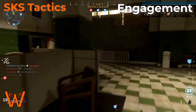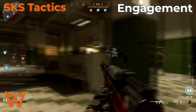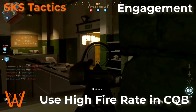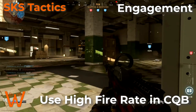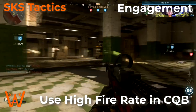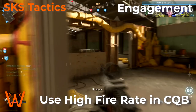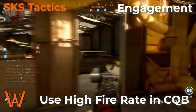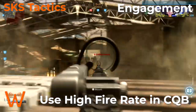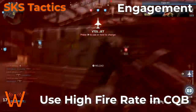Another thing you can do with the SKS — and this isn't something I'd normally recommend — is that when you get into an unexpected or necessary close range engagement, you can actually spam fire it with reasonable success. As you're transitioning to aim down sights to engage the enemy at close range, go ahead and just start firing. You've got 20 rounds in that magazine and it's two to three shots to kill, so if you start getting hits before you're fully aimed down sights, it gives you a head start.